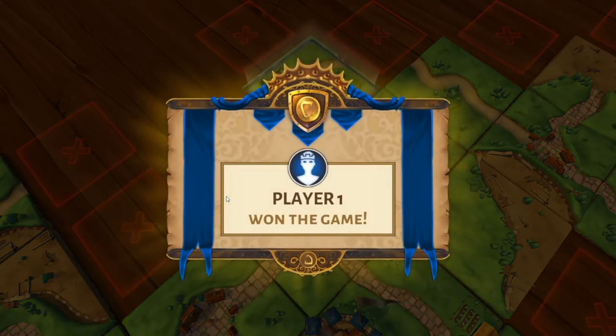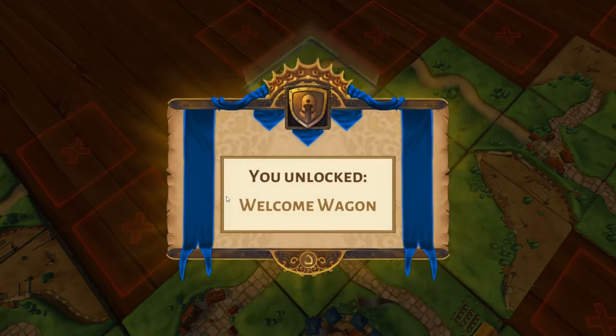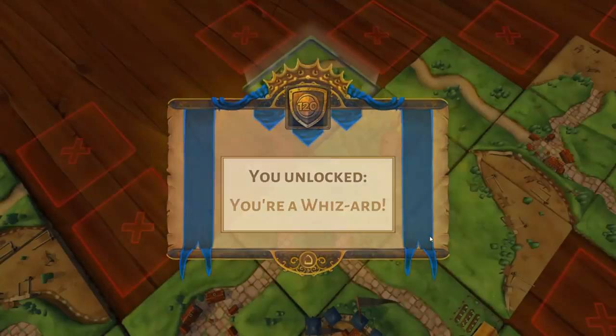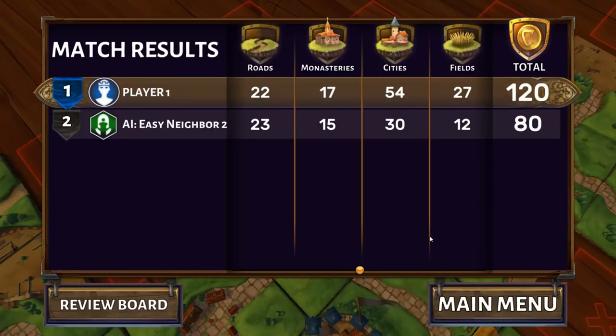Carcassonne Traders and Builders: control trade commodities — wine, cloth, and grain — to win bonus points at the end of a match. The Builder unit allows you to take two turns and speed up construction. The trader bonus is nice but not worth pursuing too hard. The Pig boosts points for farmers on field tiles. Final DLC ranking for Carcassonne: The River is by far the top, then Inns and Cathedrals, then Traders and Builders, then Dragon and the Princess, and at the very bottom — throw it in the trash — Winter and Gingerbread Man.